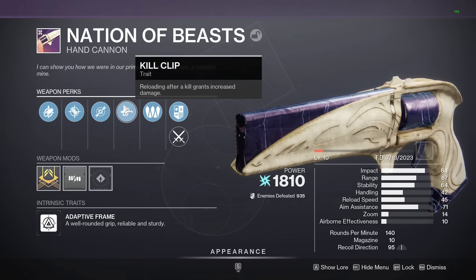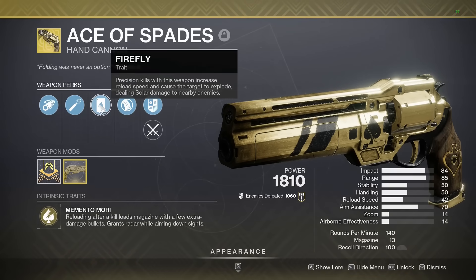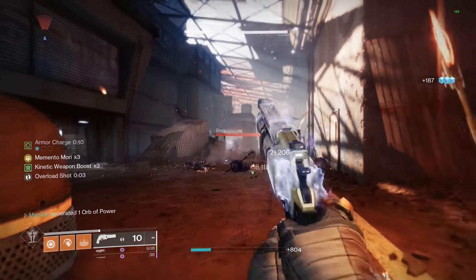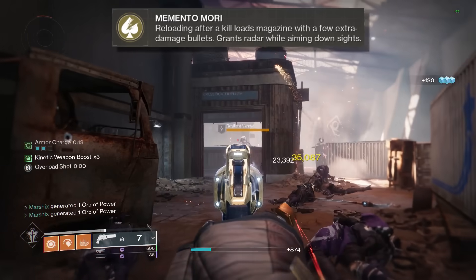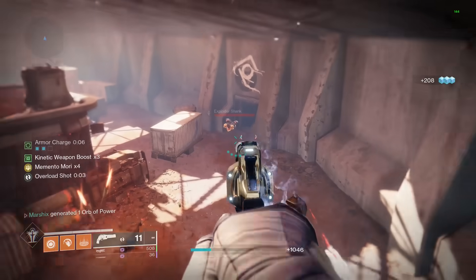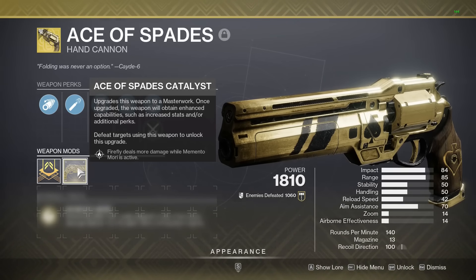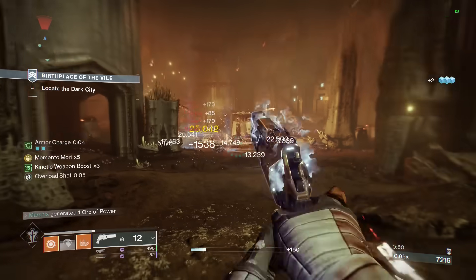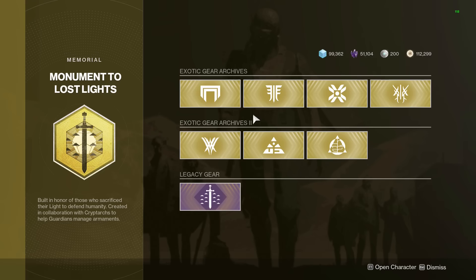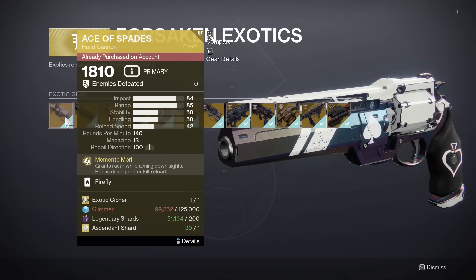But if you're going for the Dragonfly Kill Clip roll, you don't have to farm for it, because there's actually an exotic that does the same thing, but better: Ace of Spades. This has Firefly, which is similar to Dragonfly. Precision kills will create a solar explosion and give you faster reload speed. This also has a perk called Memento Mori. It's basically a better version of Kill Clip, where you get a kill, then reload, and the next 6 shots will have a damage buff. It's more damage than Kill Clip, and it's not tied to a timer. And because of the catalyst, the Firefly explosions will scale with Memento Mori, giving you more explosive damage. And because this is an exotic, it will do a lot more damage to red bar enemies, so this thing is a monster. The way you get this is simply by going to the exotic kiosk in the tower and purchasing it for one exotic cipher, one ascendant shard, and some other stuff.